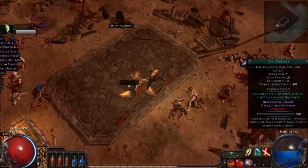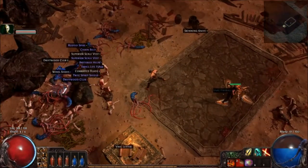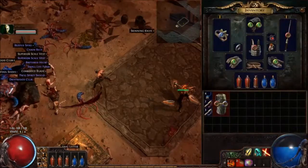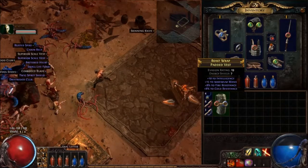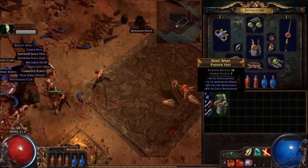There's also a padded vest over here. Let's see what this has got. Another VAL Fireball. Stolen. Where is this — is the padded vest? I picked it up. I've got the... 10 Intelligence, 15 plus mana, 8% fire resistance, not 8% cold resistance.